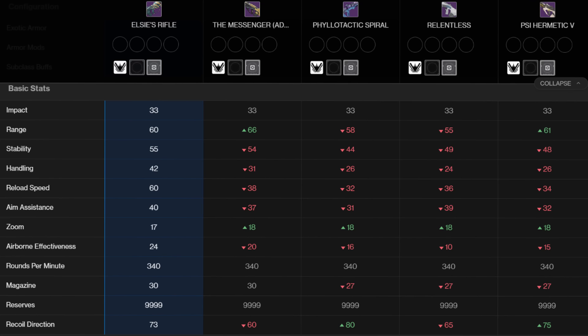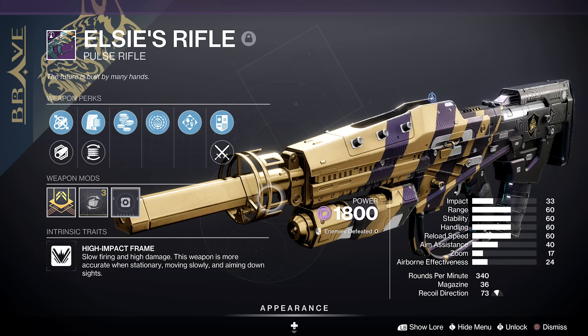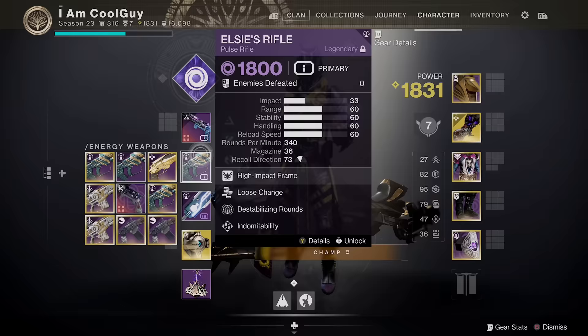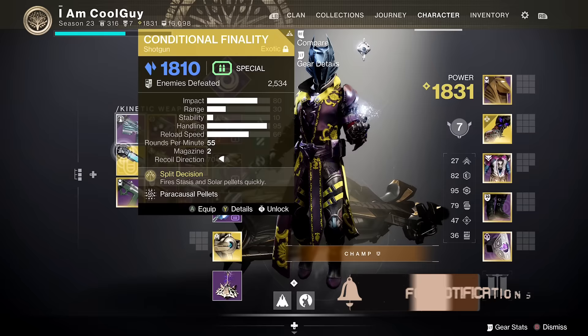At base the range is fine at 60 — let's get that straight — it's going to be fine, it can be added to. But the bread and butter is the accumulation of out-of-norm stability, handling, reload, and aim assist. Do you know how big of a deal it is to get 60 stat points in all the core stats? Look at your weapons — usually there's a super low stat somewhere. Historically with this class, low inherent handling and reload were problems, but LC's just bypasses that. All gravy from the start.